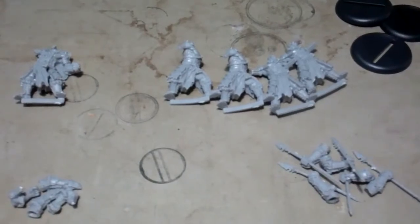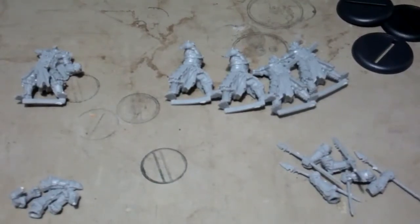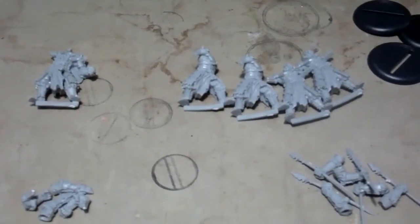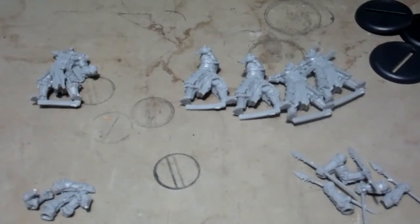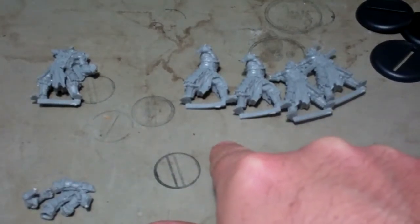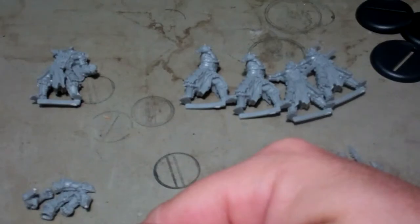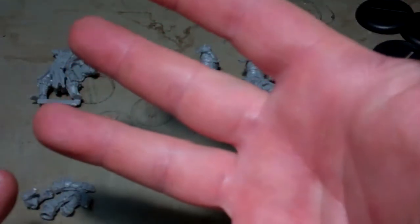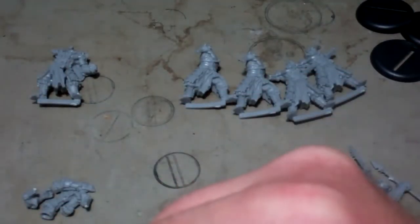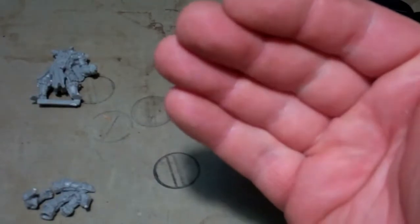Continuing with the unboxing of the two-player battle box for the Hordes starter, I'm going to look at the miniatures. I'm only looking at the Warborn Skinwalkers, which I covered in another video, and what's here are the Blighted Ogren War Spears. Everything else that comes in that starter box also comes in the Legion battle box and the Circle battle box, and I've already done videos on those.